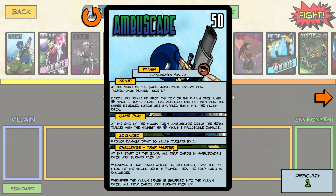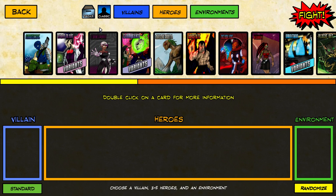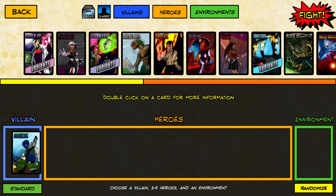You'll notice there's also the advanced and challenge settings — higher difficulty options: standard, advanced, challenge, or ultimate. We're going to take Ambuscade at standard difficulty.